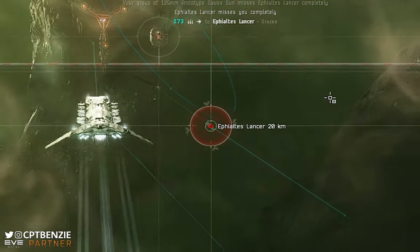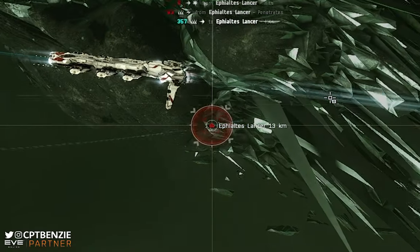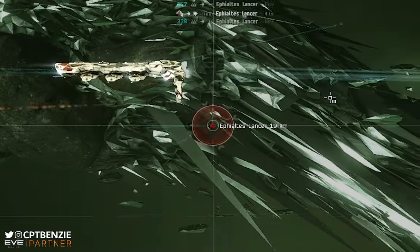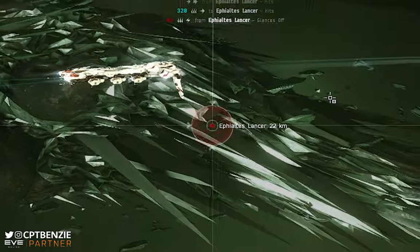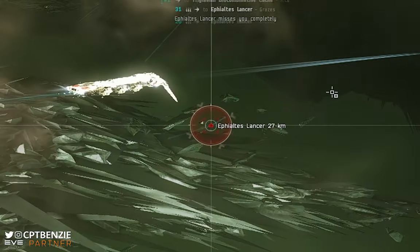Abyssal Dead Spaces are a great way of making ISK in EVE Online. They scale up really quite quickly and aggressively, meaning there is always something that you can be doing to improve, and new and more difficult challenges lying ahead.